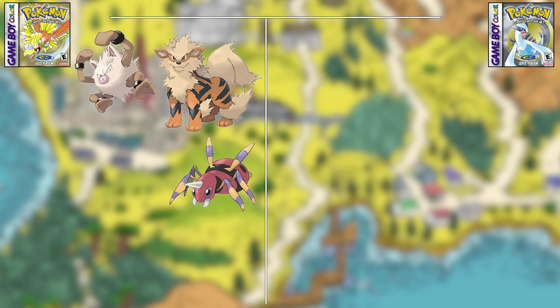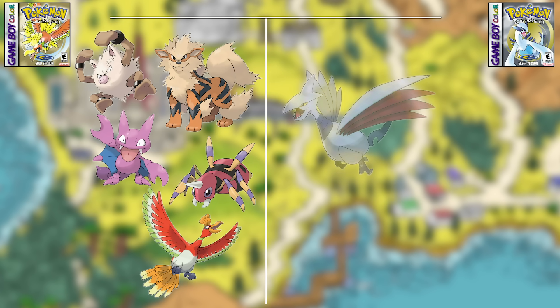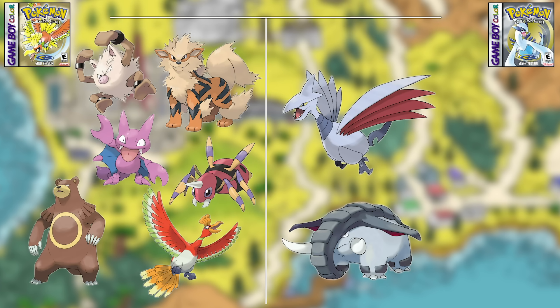So where does this put each game? Gold has Primeape, Arcanine, Ariados, Gligar, and Ho-Oh. Silver has just Skarmory, and Ursaring versus Donphan was a toss-up. Therefore Gold is the clear winner here.